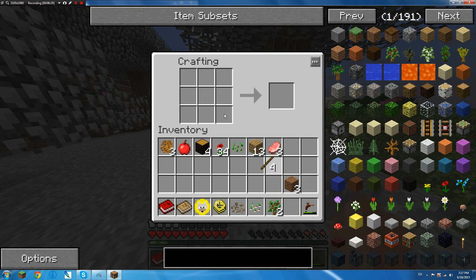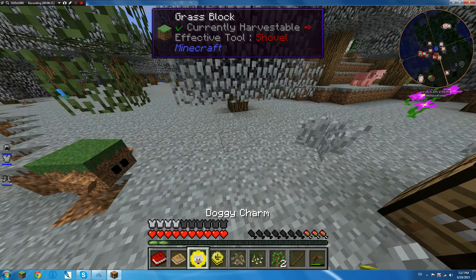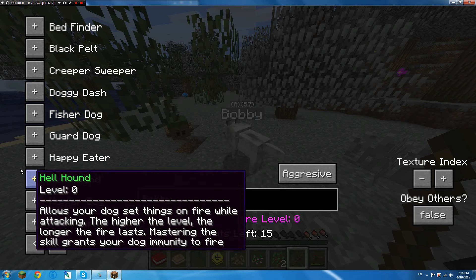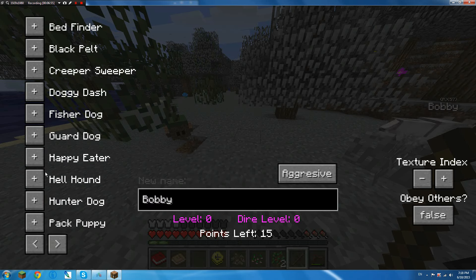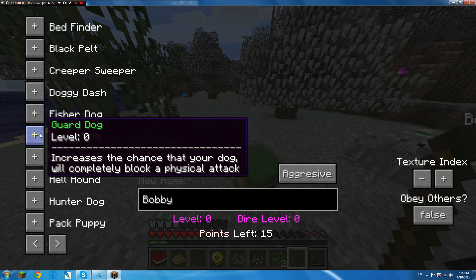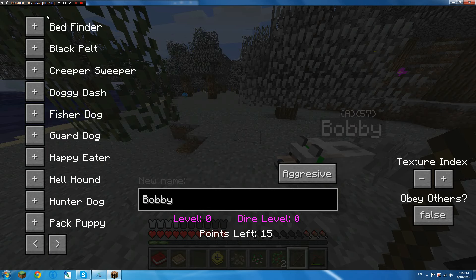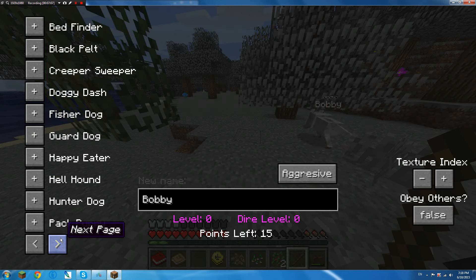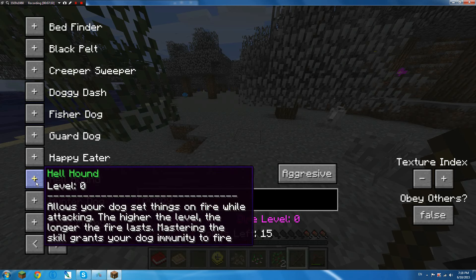I'm gonna make a stick and spawn in a dog. Right-click the dog with a stick — here we go. Now we can give him a name tag, I'm gonna call him Bobby. I'm gonna give him the green one. Should we make him hold stuff like be another inventory for us? Happy, heal — I don't know.